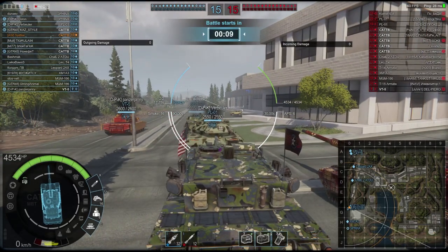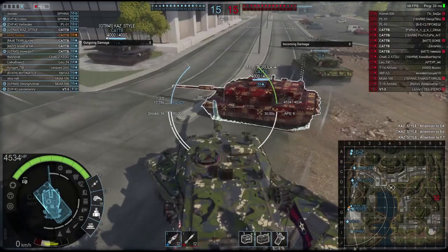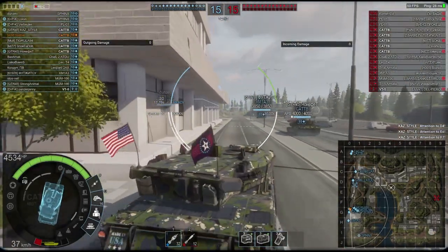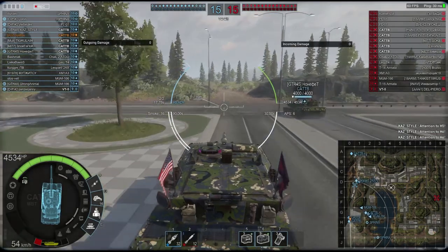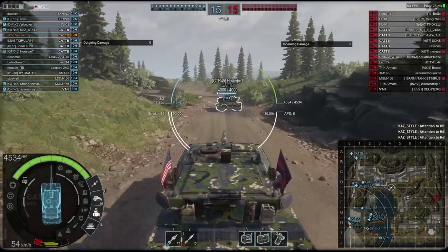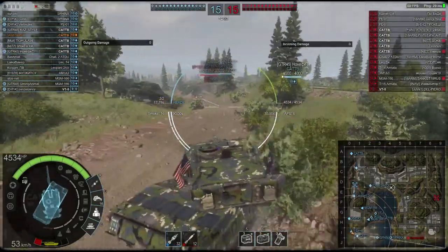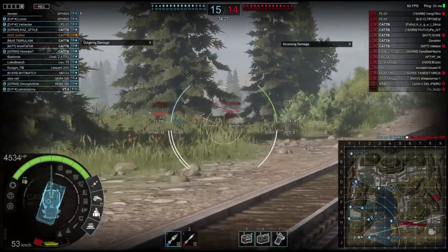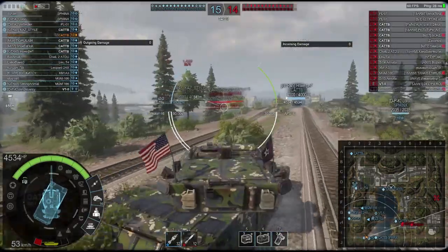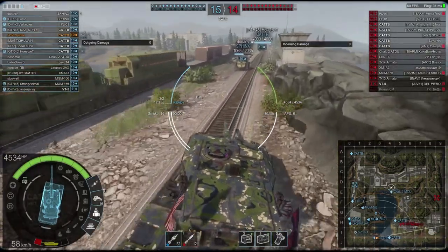We are on Coastal Threat. There are quite a few Cat Bs in this match, but not as many as there usually are. Most of their MBTs are over on one side, which means we should be able to simply rush down this side and then go for them. If we can get hull-down, even better.